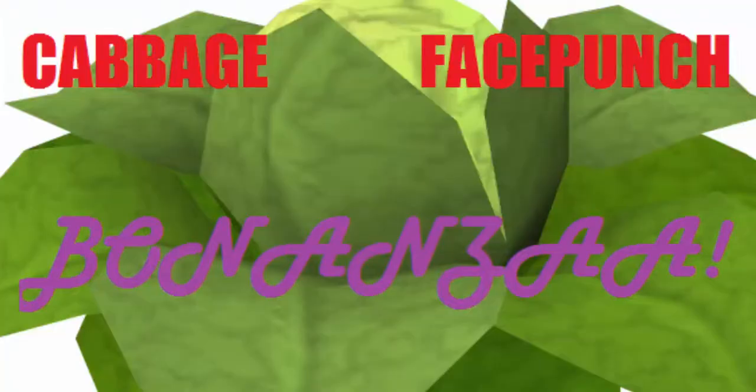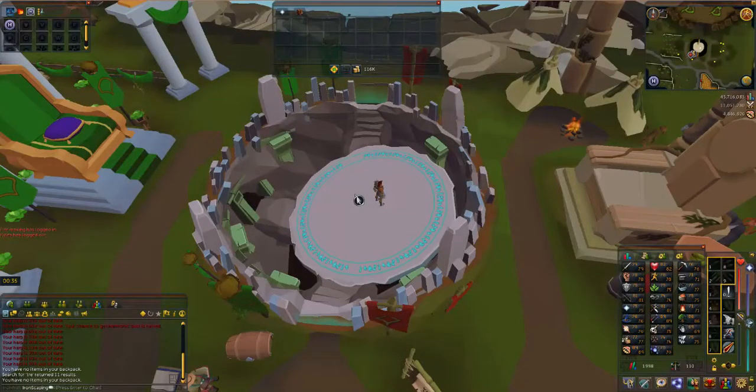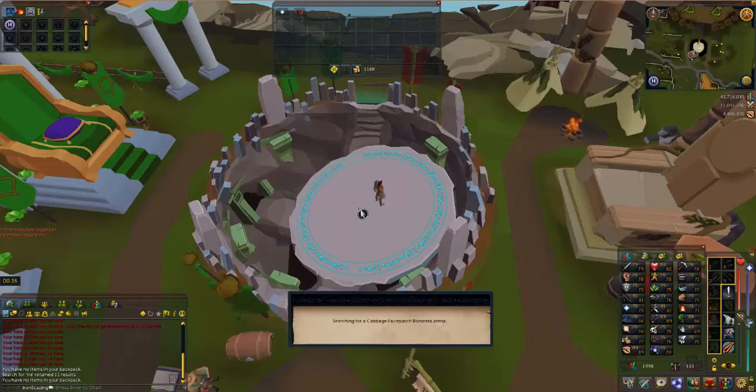Good day my fine squires. Today I'm bringing you a guide on the Cabbage Facepunch Bonanza. Now I can see your first question might be: where on earth is this trove of XP? Well, you'll find it just north of the Lumbridge crater where the Saradomin encampment used to be. So let's bank all our items and hop into a game so I can give you a quick walkthrough on how to play.